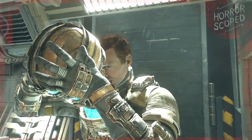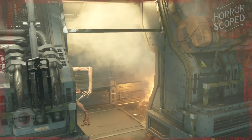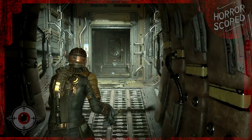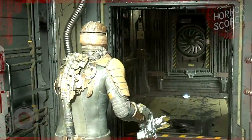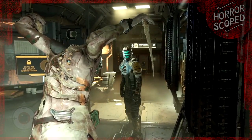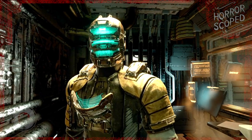What does the Dead Space Remake hide off camera in the first chapter? The USG Ishimura is full of jump scares and other startling encounters, but in today's video we are going to take a look behind the scenes so you can see how all these things work from a game developer's point of view. From a crash landing to surprise-filled vents there's a lot to cover, so I hope you enjoy this look behind the scenes of the Dead Space Remake.